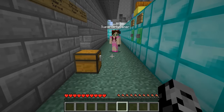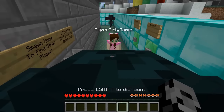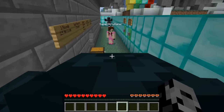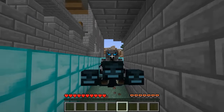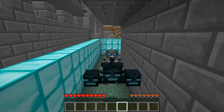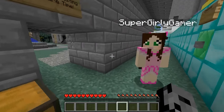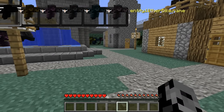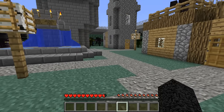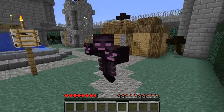Hey, what's going on dudes, it's Pat and welcome back to Hide and Seek! Today is going to be an amazing match because we are actually going to be morphing into the Wither, and you can ride on top of it. The cool thing is the Wither does not attack us — they are our friends. There's all different colors, even a pink tinted one. They're all super dark but there's a tint change to them.